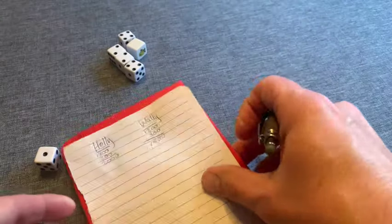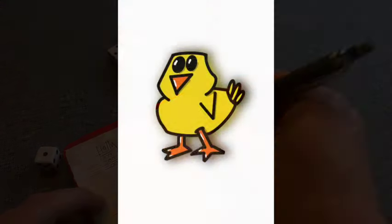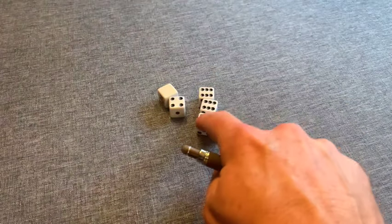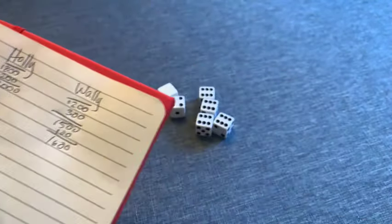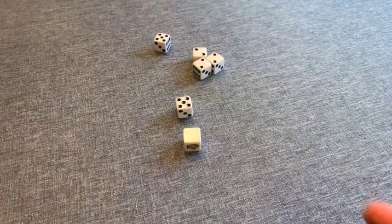As long as you continue to roll at least one die worth points, your turn continues. There are basically two ways your turn ends: one, you voluntarily decide to stop throwing; or two, you throw no dice that are worth any points. If that happens, your turn is over and you lose any and all points accumulated during that turn.